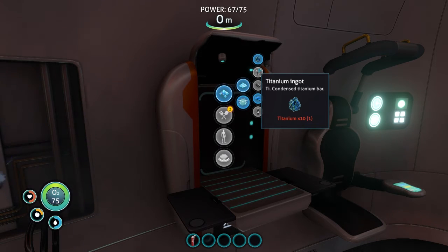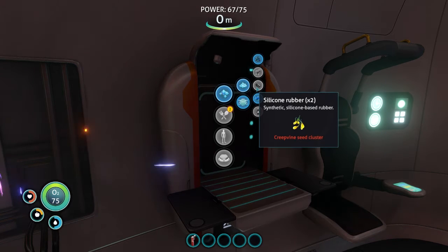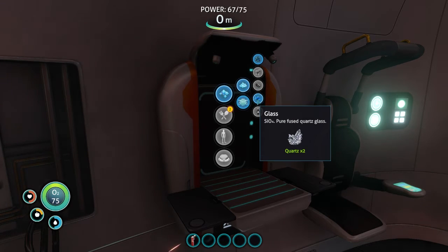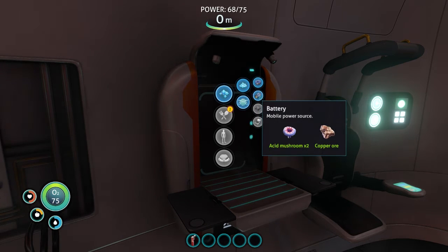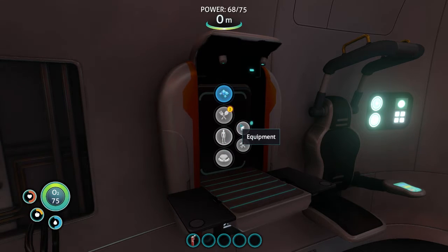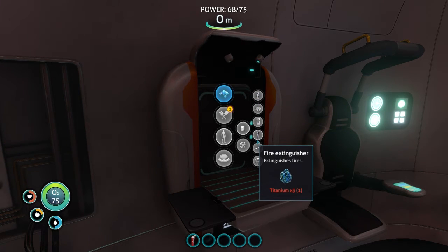Alright, condensed titanium bar — okay yeah, that's a titanium ingot. Silicone rubber — synthetic silicone-based rubber, creepvine seed cluster. So that's how I get that, I need to find that. Glass — I can make glass, that's probably cool. Electronics — I can make copper wire. Ooh, a battery! I think there's something I needed a battery for. Okay actually, no, there's nothing I need.